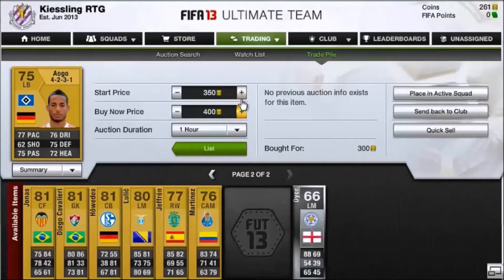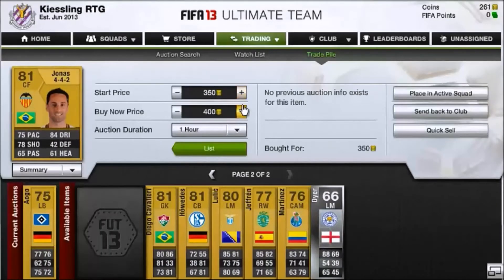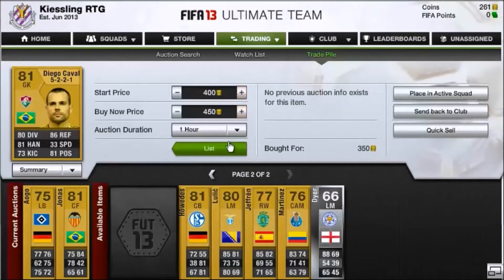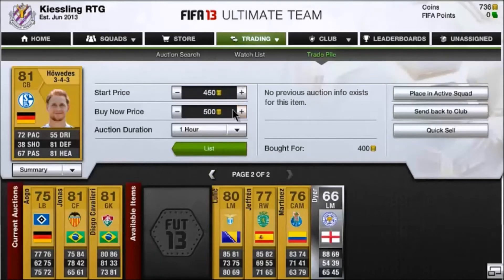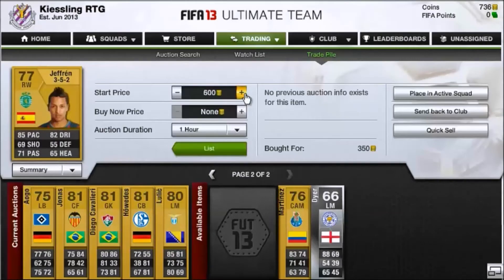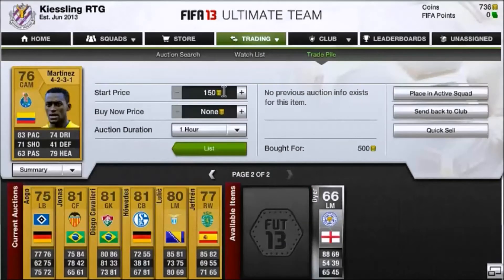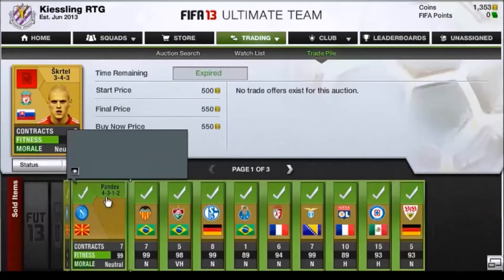We've also found a Silver Dyer with 88 pace, which we're going to put up for some more. More players have sold and we found one gone for 400 coins. We've got a Luric, and we've found a Joffran for 350 coins, put up for 850 coins. We've found a Martinez for 500 coins, putting him up for 1,500 coins, and then there's the Dyer as well.